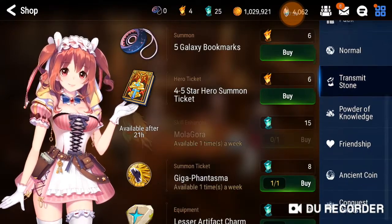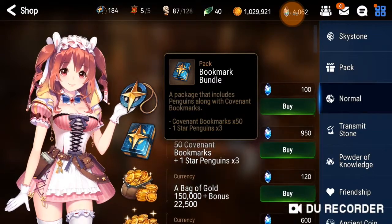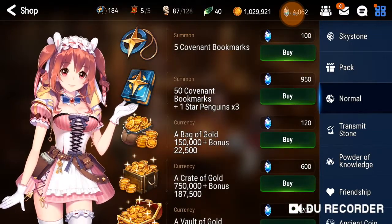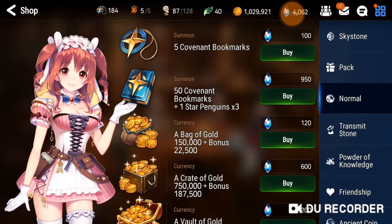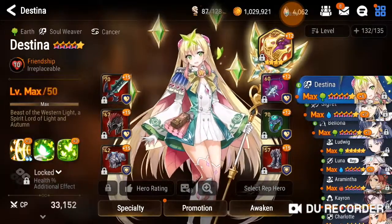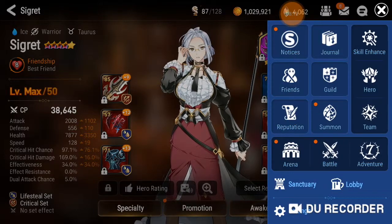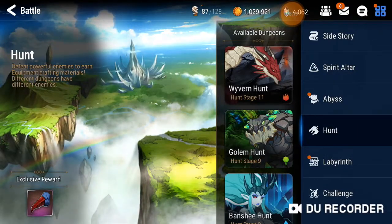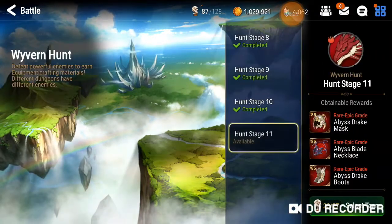Most people buy packs here for summoning. This game has many currencies — as you play, you will learn more about them. For your heroes, you can see they have gear. You can get gear by doing Hunts. As you progress through the game, you will eventually unlock this part.